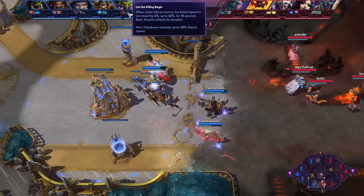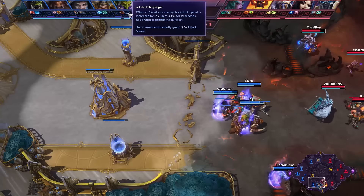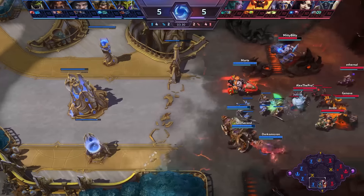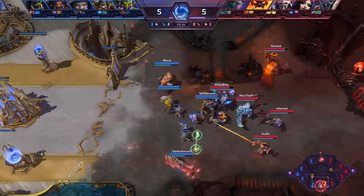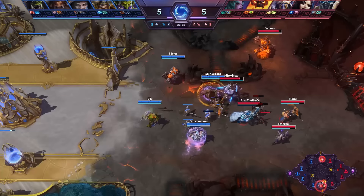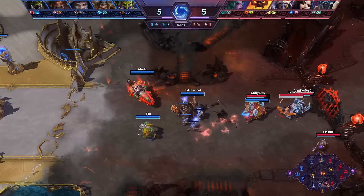When we look at the builds, we now have Zul'jin on 'Let the Killing Begin'. Zul'jin is a lot about the auto attacks and attack speed, plus the extra damage you can get with his abilities, and this is something that has been focused highly. When it comes to his heroic abilities, we very rarely see the Guillotine — it's usually always Taz'Dingo that is being used.